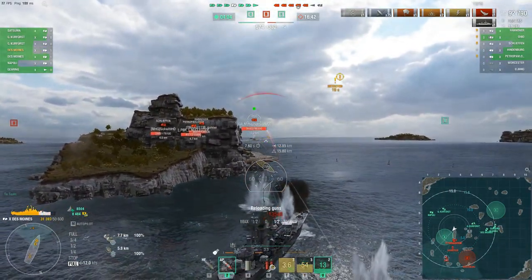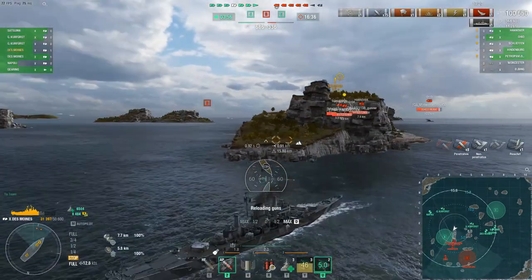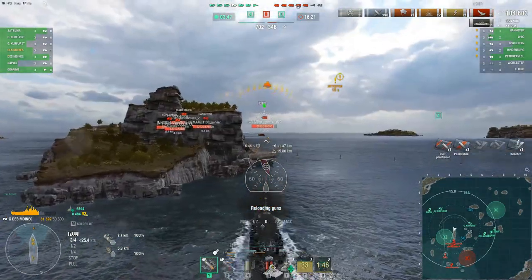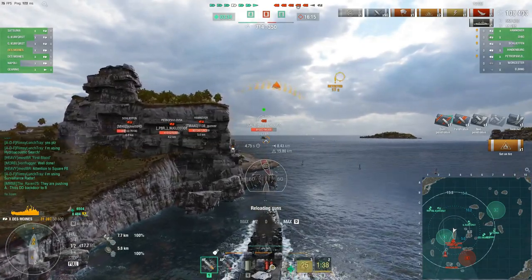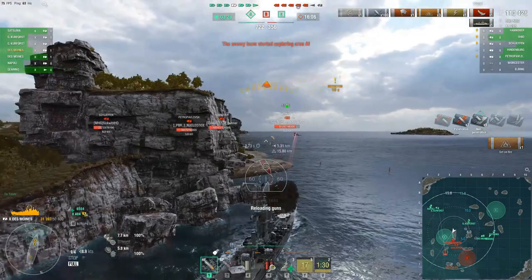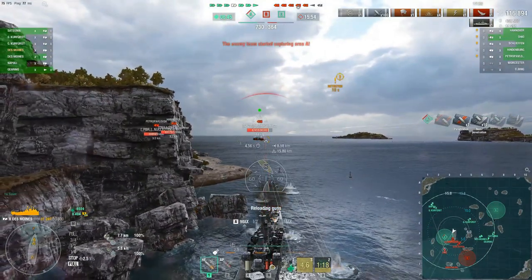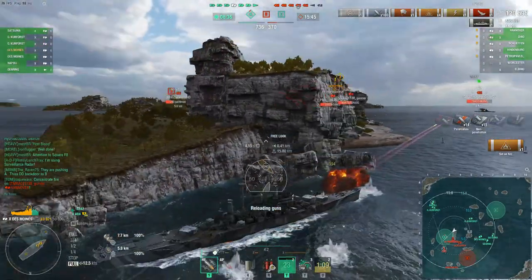The Ohio takes a shot at us so we instantly start reversing. We take a good amount of damage but not really enough to warrant using our heal — there's only about a 2,000 hit point difference so I don't feel it's wise to use the heal right now. What I want to do is nose up more on this island — you want to really marry the island, get close to it, that's how you play Des Moines. Now I'm going to start punishing the Ohio. Even though he has a 40-second cooldown on his repair party, I keep putting pressure on him because I know he can tank a lot of damage. Our team responded well — they're going down the 6-7 line to put pressure on the enemy for pushing into A.